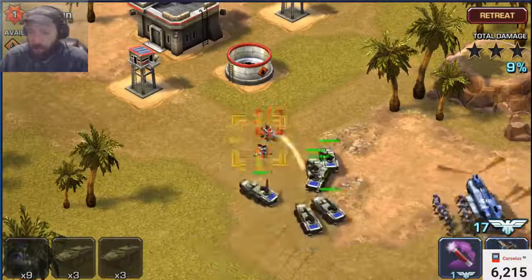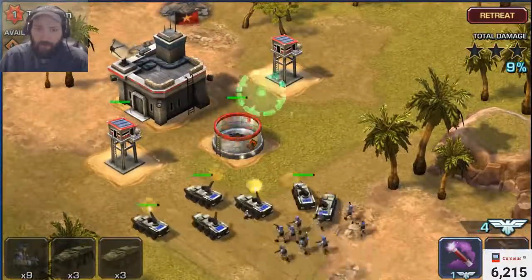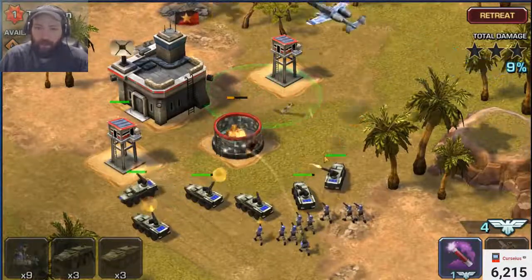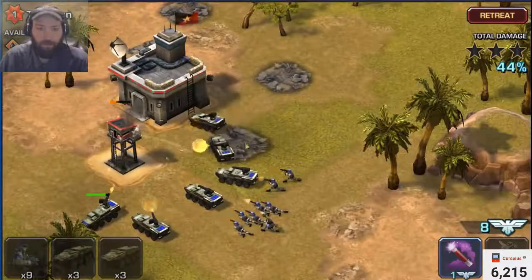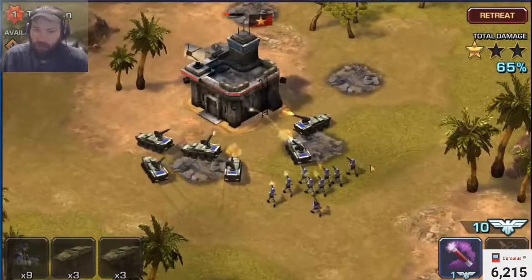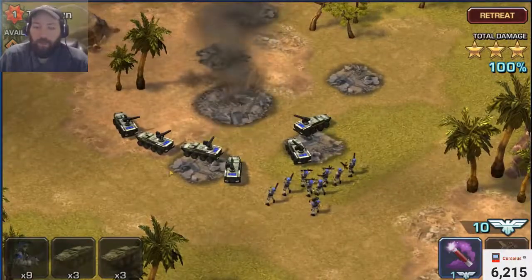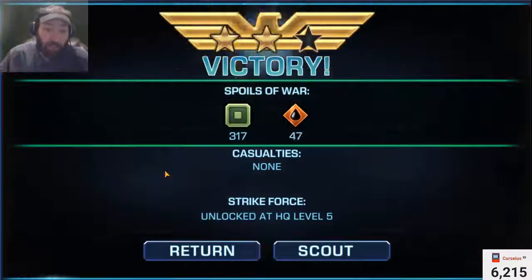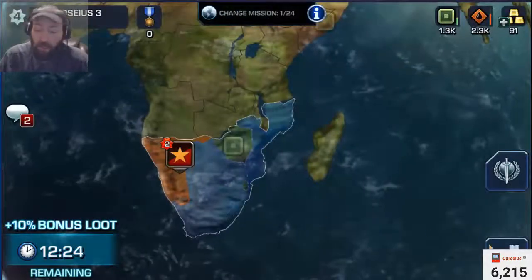Deploy your strikers against enemy troops — they're the strongest against them. Then just go ahead and clear it. You did this mission twice and got two times the resources for doing it. That's how you do that.